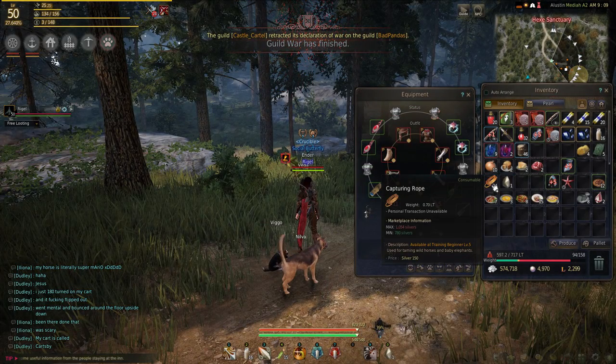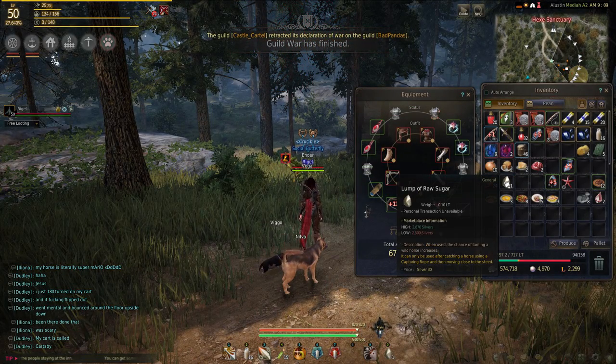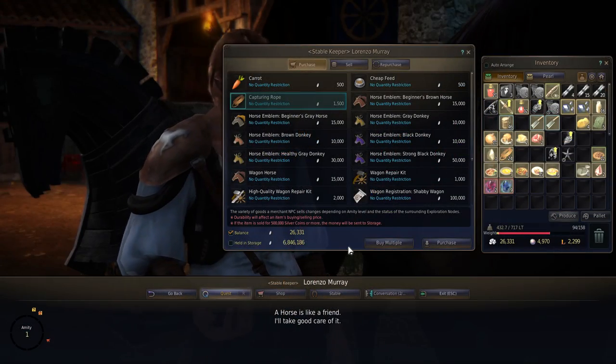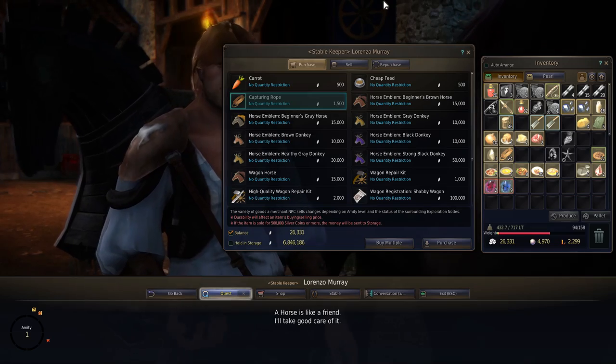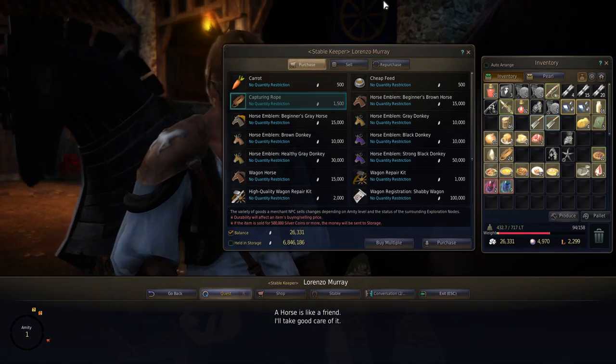You will need two items: capturing rope and lump of raw sugar. Capturing rope can be bought from a stable keeper for 1500 silvers each, or you could give the marketplace a try for a cheaper price.